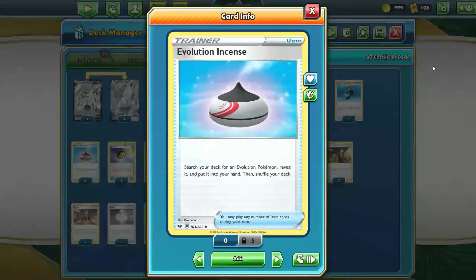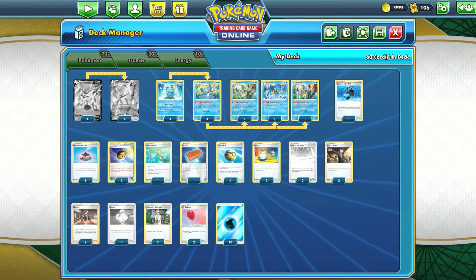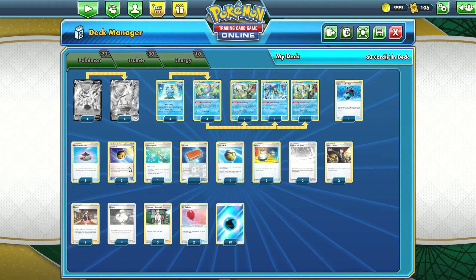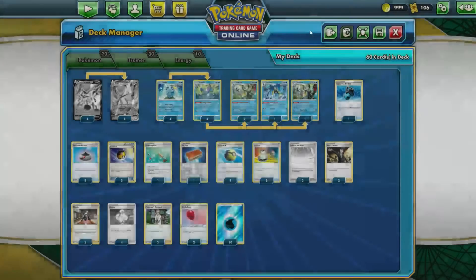Next, we have three copies of Evolution Incense. You might not see as many copies in a normal Inteleon deck, but because we're using Pokémon VMAX as well, it's good to up the count a little. This can search your deck for an Evolution Pokémon — that could be Ice Rider Calyrex VMAX, Drizzile, or any of these Inteleons. And Level Ball can find you those Drizziles and Sobbles that have 90 HP or less, which is great for finding Sobbles if you weren't able to use Keep Calling and for setting up Drizzile combos.